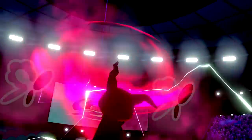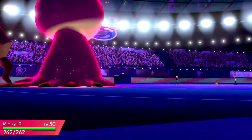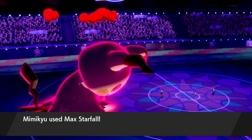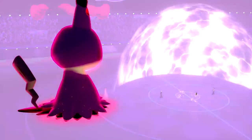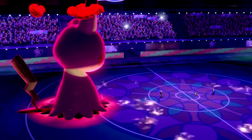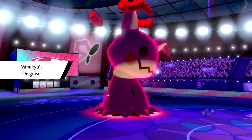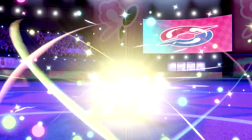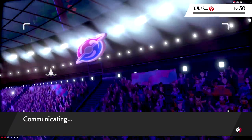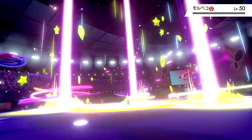We get big — I assume they'll Dynamax too but we just have the matchup here. We also have Durant in the back with First Impression. They actually just stay in and take the Max Starfall — it's a Focus Sash one. We make the battlefield all misty and Morpeko goes for Crunch, breaking our disguise. As a Dynamax boy nothing can knock me out. We Max Starfall one last time and Morpeko is dead — sorry Morpeko, you're adorable, but Mimikyu just doesn't care.